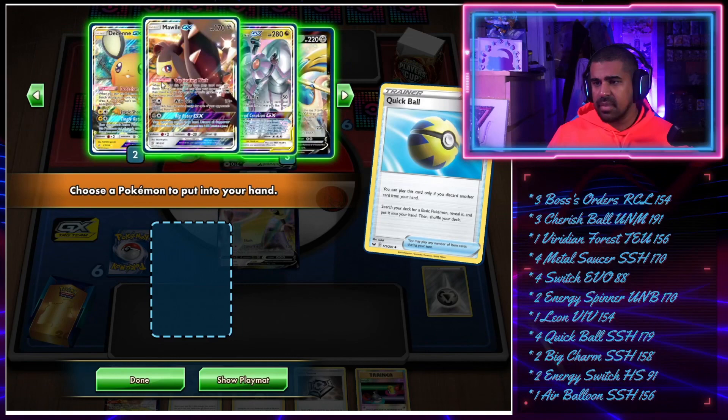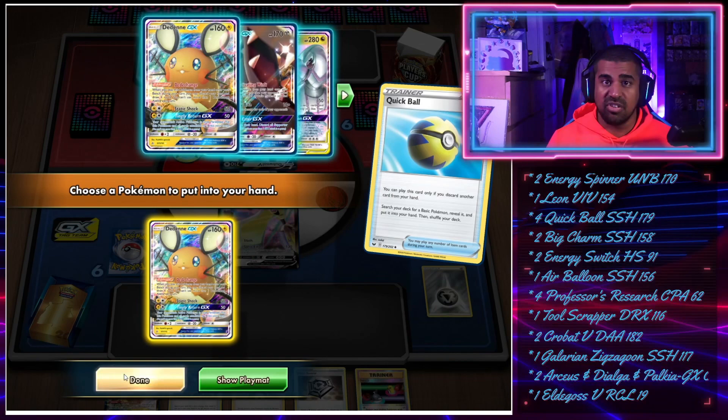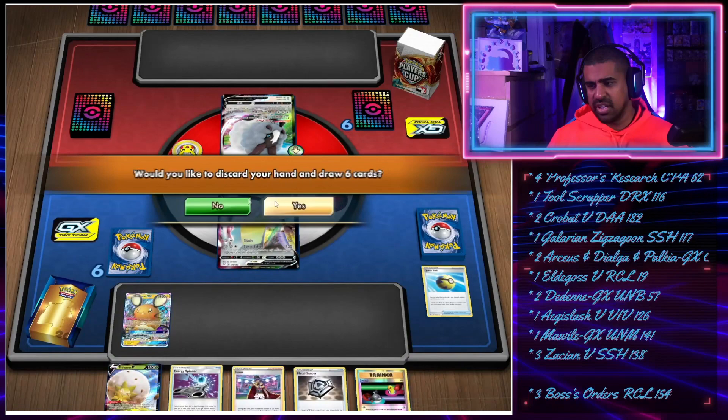It's kind of sad that we have to get rid of our Leon, because Leon is one of the ways we can hit into that Charizard. Normally we could just elder glass to Leon when we needed it, but elder glass is in our hand too - we have to get out the Dedenne. I'm debating whether to bench the elder glass and switch into it since it's an easy card to retreat. We also have a Switch but I don't want to get the Aegislash stuck in the active.